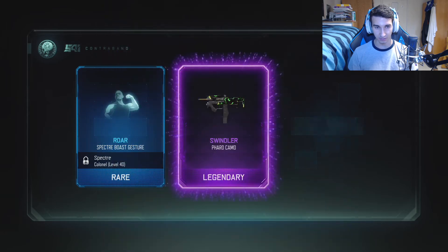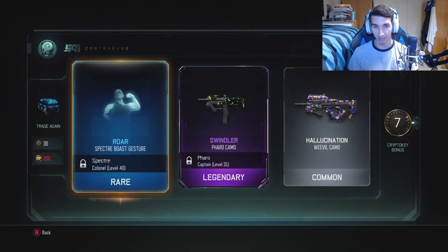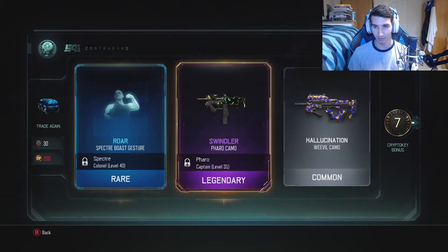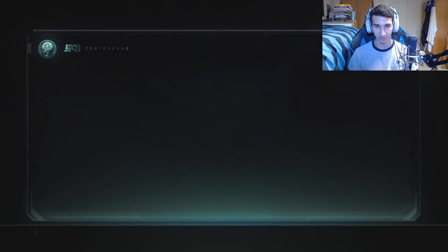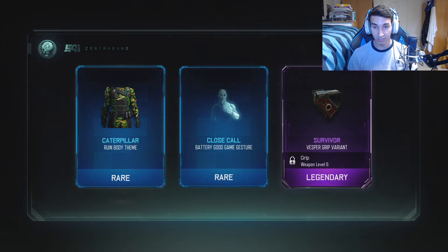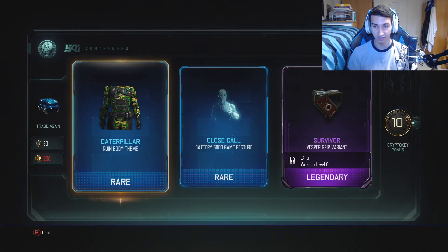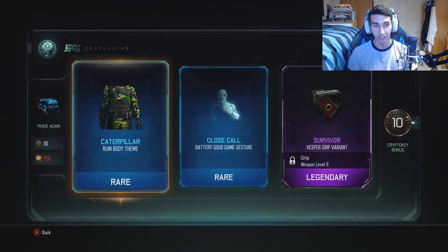Let's see — Specter Boast gesture, nice roar. Swindler for the Pharaoh. Oh my god, that's the new camo that came out last month — sweet. I may want to get some gameplay with that. Let's keep going. I kind of want it on the Argus. Caterpillar for the Ruin — that's one of my favorites. Vesper grip variant. I use the Vesper with a grip a lot, so that's going to be sick. The Caterpillar body theme for the Ruin is sweet.